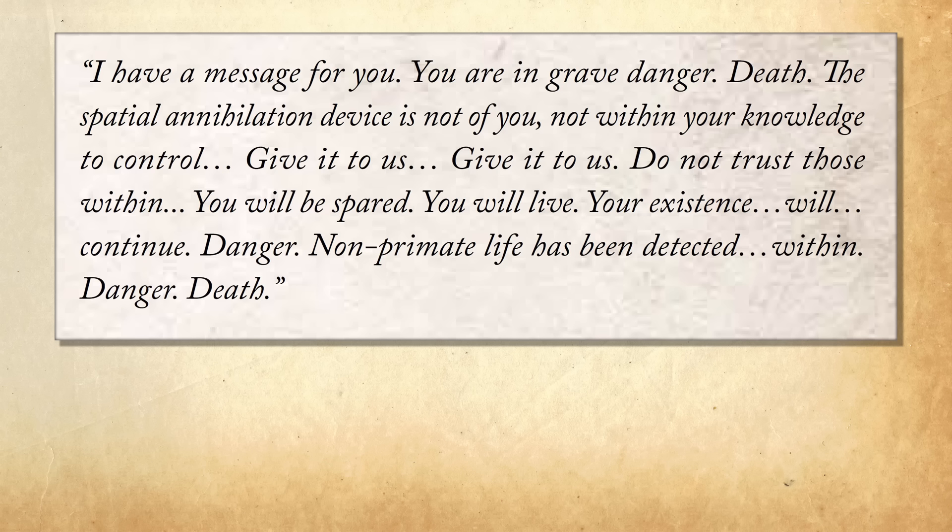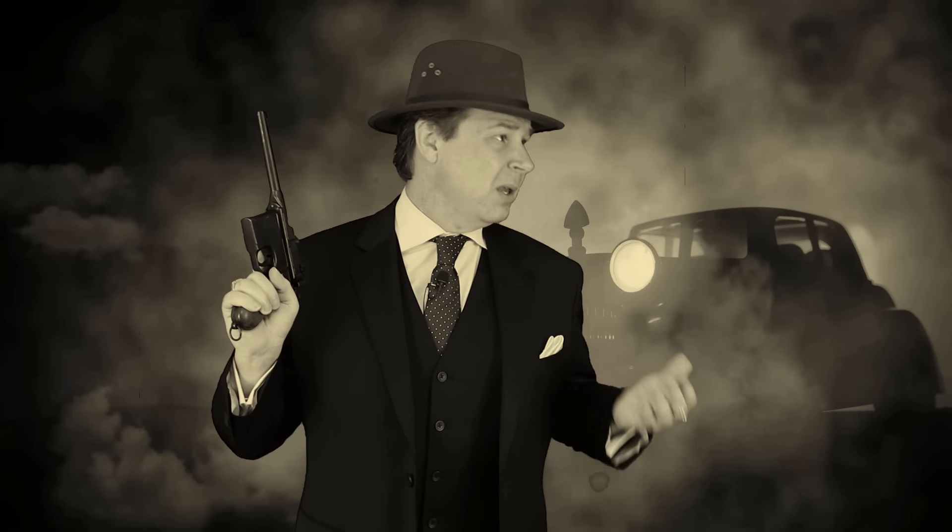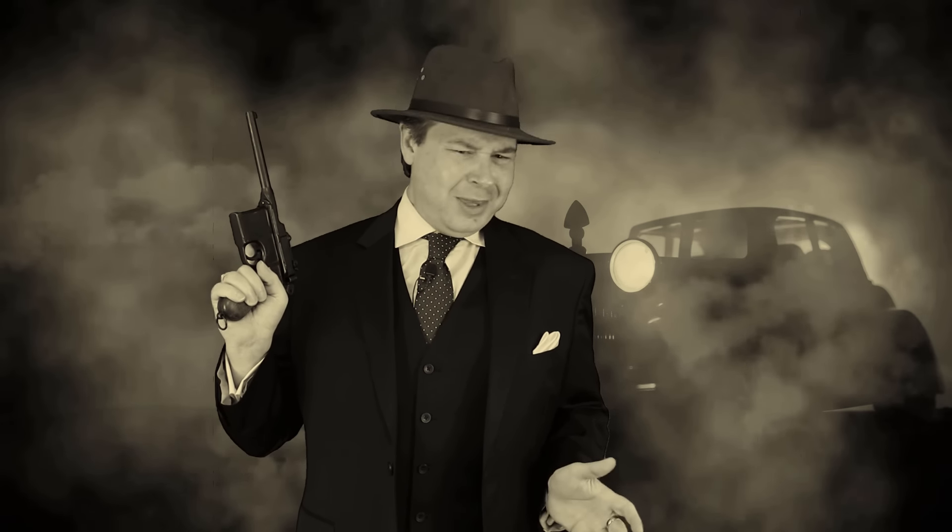What this is: the Mi-Go that scanned the driver's brain pulled out a name from their memories of somebody inside the building — that's why it's calling for the Player Characters. Once the Player Characters approach within speaking distance, they recognize Gabe the hotel porter. In a strangely inflected tone he delivers a message: they are all in grave danger, the Disintegrator is something they should not possess, and they must surrender it or they'll be allowed to live. He also warns of a dangerous non-primate detected inside the hotel. If approached, the Mi-Go standing behind him withdraws its tentacle from the back of Gabe's head and flees, leaving a large hole hollowed out in the back of his skull.